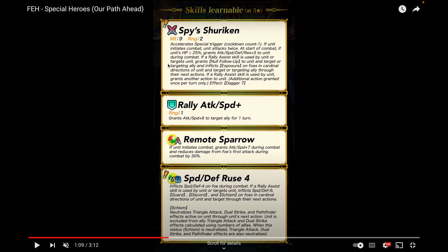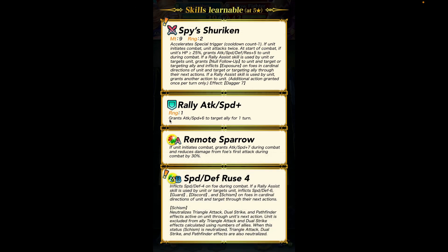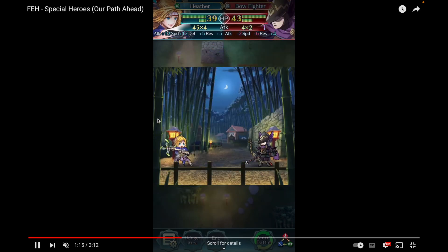Her weapon, Spy's Shuriken, gives her minus one cooldown. If unit initiates combat she attacks twice. At start of combat if she's alive, she grants plus five to other stats. If a rally assist skill is used by unit or targets unit, she grants no follow-up and inflicts Exposure on foes in cardinal directions. So it synergizes well with her Ruse skill. She comes with Rally Attack Speed, Remote Sparrow. That's Ninja Heather — again definitely didn't expect her but a welcome addition.